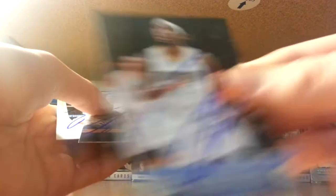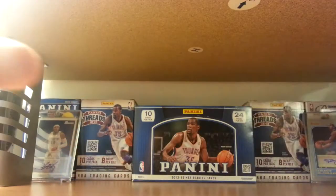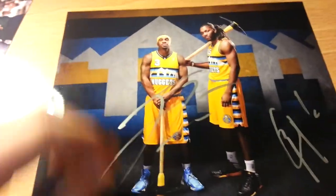The biggest surprise was Ty Lawson — he signed eight of eight cards for me: two Pass and Presents, Threads, Prestige. I asked him to sign all of them; he was a little iffy but I convinced him, so it was surprising that he did it. I'm happy about that. He didn't only sign cards — I also got him on this dual photo of him and Fareed. It's the only Fareed I got this year, nice and clean. Lawson signed a bit sloppy because he did it quick, but it's still a nicer Fareed-Lawson dual than the one I got last year, which was a completely sloppy paint pen failure.